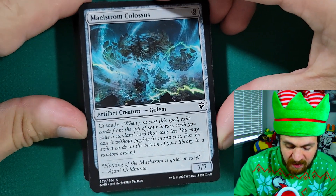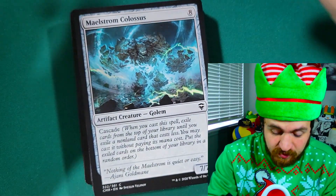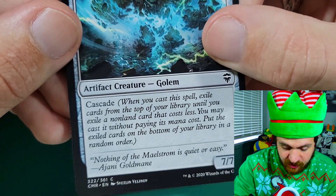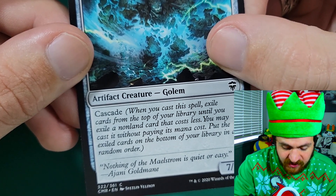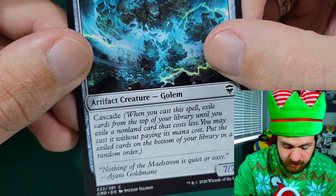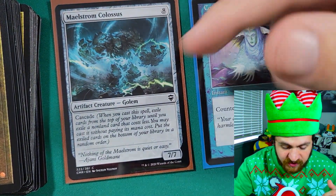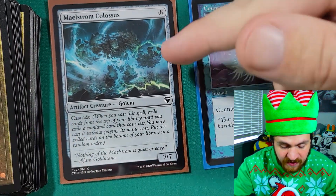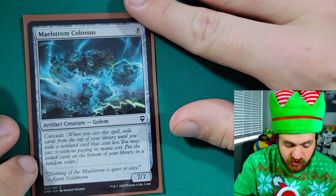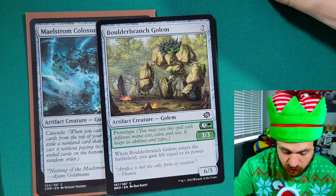Starting off with our main win condition: Maelstrom Colossus. Maelstrom Colossus is an eight-mana 7/7 creature with cascade. Cascade is an extremely busted mechanic and honestly it shouldn't exist. When you cast this spell, exile cards from the top of your library until you exile a non-land card that costs less — you may cast it without paying its mana cost, then put the exiled cards on the bottom of your library in any random order. First things first: cascade triggers when you cast the spell.